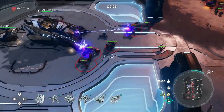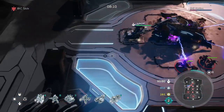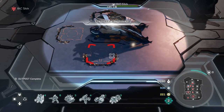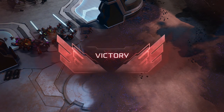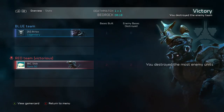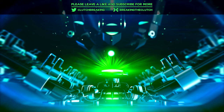I do upgrade my second extractor — I don't upgrade it until all of my harvesters are completely upgraded. I bought my expo as quickly as I could, threw down another extractor to keep the power rolling, and that was that — that's the game. Against a real human being it's going to be different, but this is the basis of the build. Thank you so much for watching the Speed Tech Swarm build. This has been Slick from Breaking the Clutch, and we'll see you guys next time.